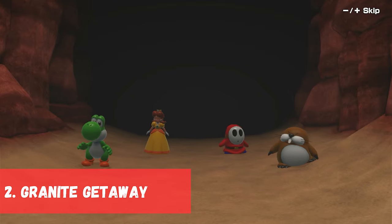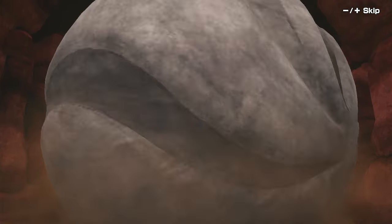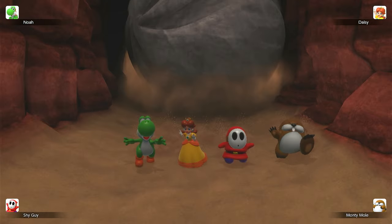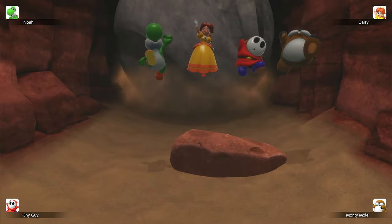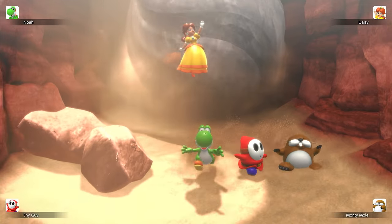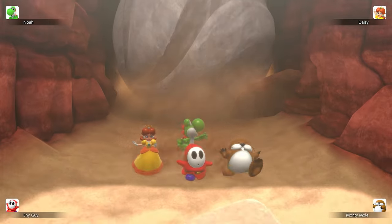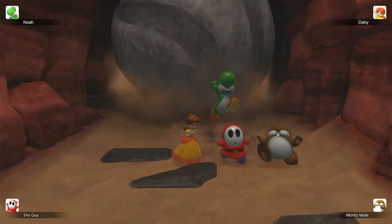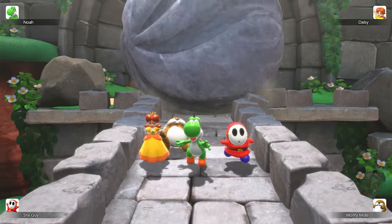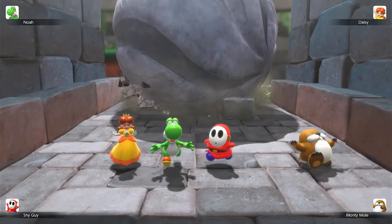In 2nd place we have Granite Getaway, originally from Mario Party 6. I'm pleasantly surprised to see this minigame in Mario Party Jamboree, as I didn't think this minigame was that popular. I also like the updated visuals. Players run away from a boulder and dodge obstacles to reach the end. Any player to make it, or last one to fail, wins. This minigame is clearly inspired by Indiana Jones, and I love the perspective of having to dodge obstacles in front of us that we can't see yet. It is a solid minigame.